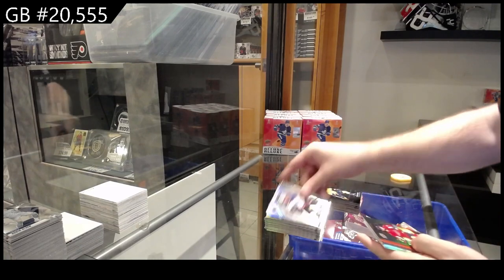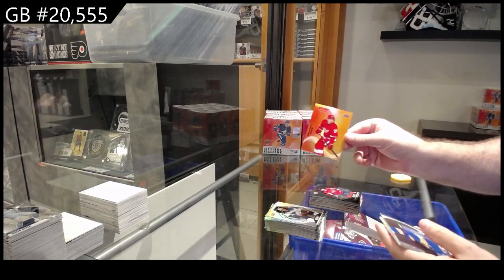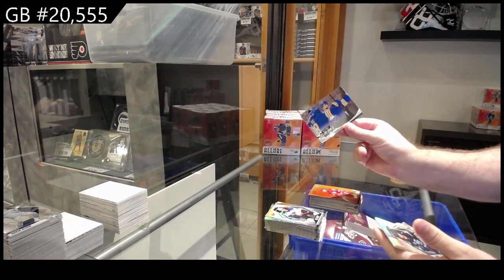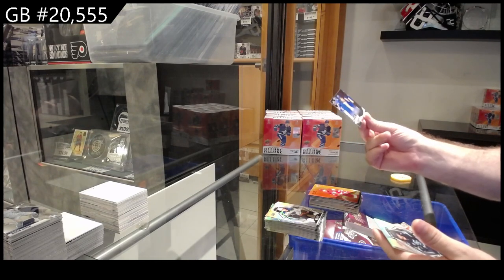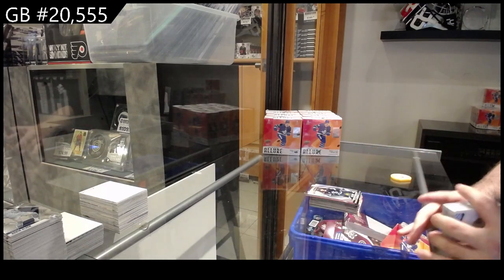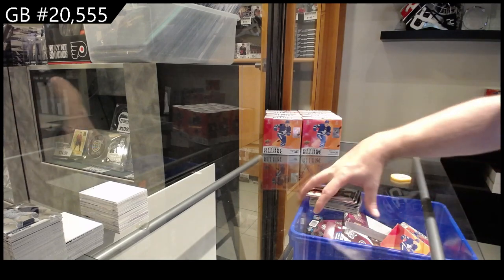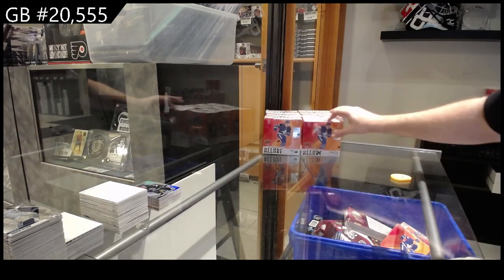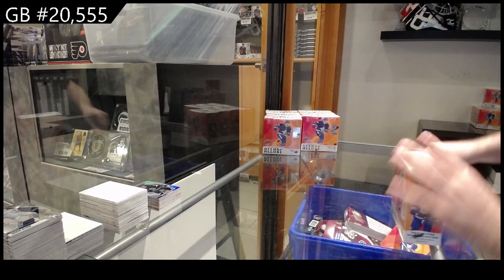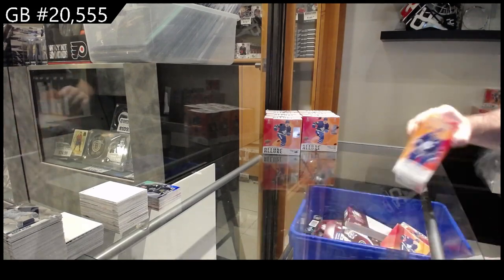Finishing off the first box: black rainbow of Wilson for Washington, a Puis Suitor for the Red Wings, a game stills for the Buffalo Sabers of Cousins, and a rookie of Matty Buneers for Seattle. I'll probably speed up a bit more on this break now that we've seen most of the colors.